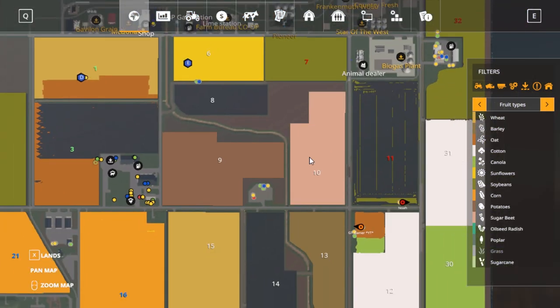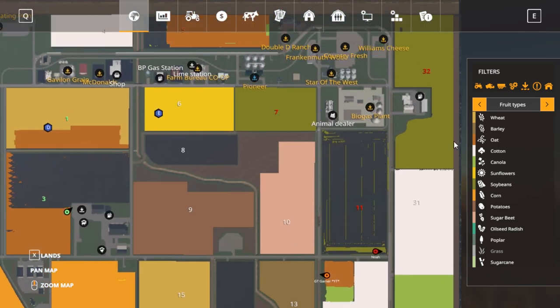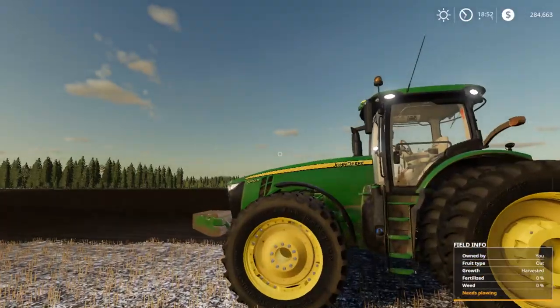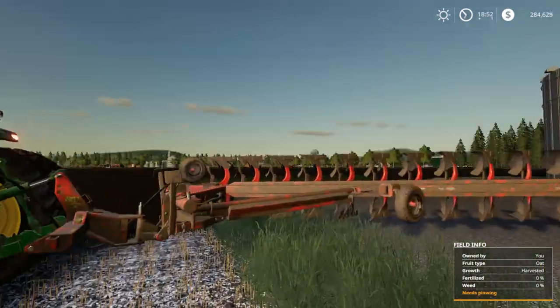Everyone else has quite a few different things going on. Looks like some messing going on. Noah's plowing — Noah's basically had everything plowed, so he's doing pretty good there. We've been working on quite a few missions to get all that sort of stuff done. We got the John Deere 8370R here with this big massive plow.